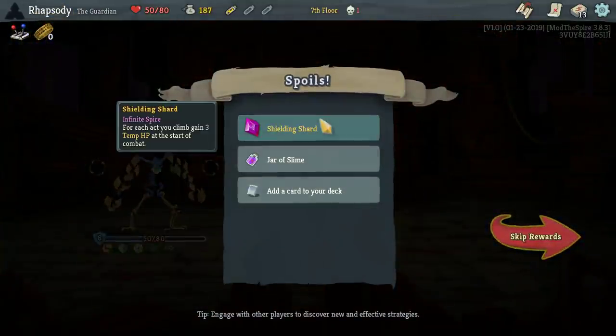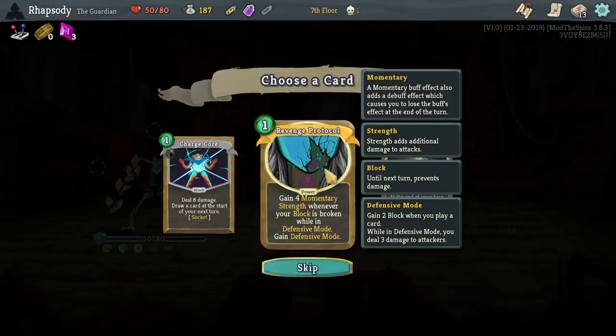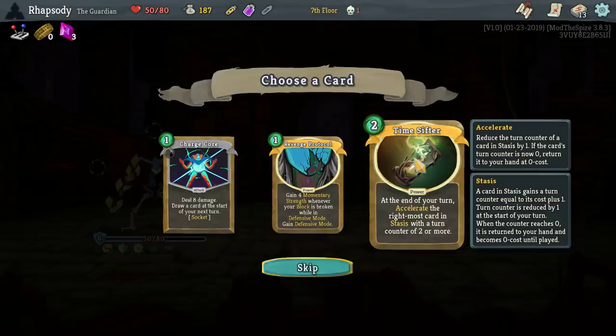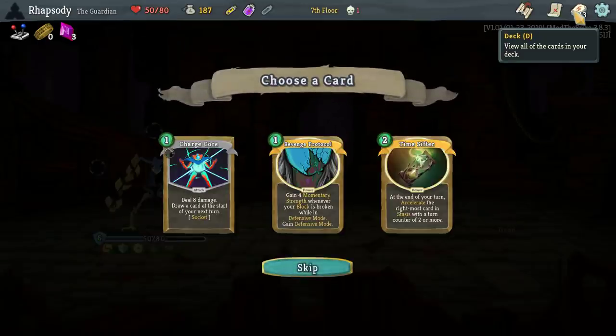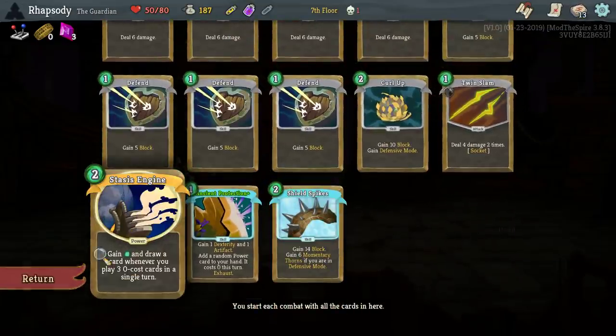Shielding Shard — gain three temp HP at the start of combat. Got that early enough for it to be quite powerful for us. Gain four momentary strength whenever your block is broken while in defensive mode — we don't actually want that with this deck. Time Sifter — at the end of your turn, accelerate the rightmost card in stasis with a turn counter of two or more. It's also worth noting Time Sifter is a way to get a bunch of zero cost cards — that's the trigger for the Stasis Engine.